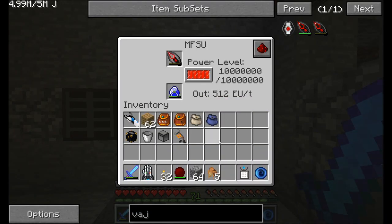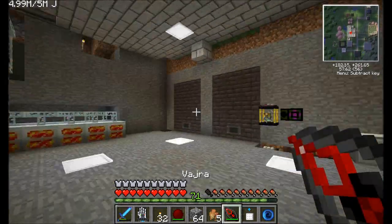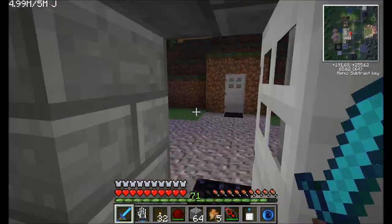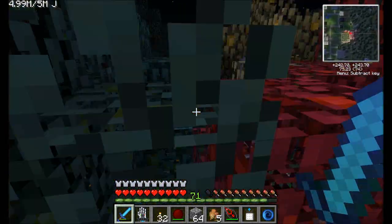Why don't I go charge it up in my MFSU down here. One million EU. Yeah, quite a bit, right? Now that's not going to last us all that long. So we're probably going to want to go to the gravity suit. But the cool thing about the Vajra is that it can mine pretty much anything almost instantly — that includes everything from wood to dirt. It's also a pretty good weapon. It's pretty much an uber tool. Wherever you click, it's going to destroy.